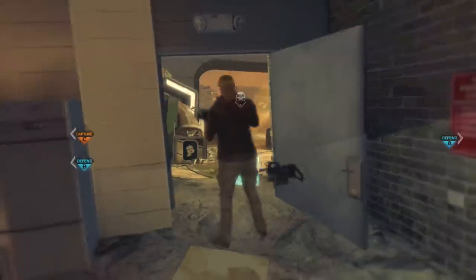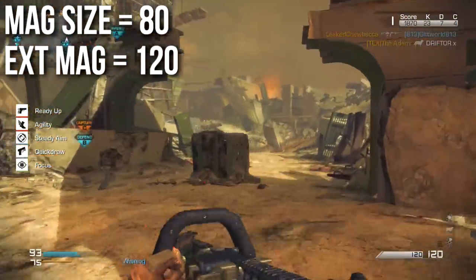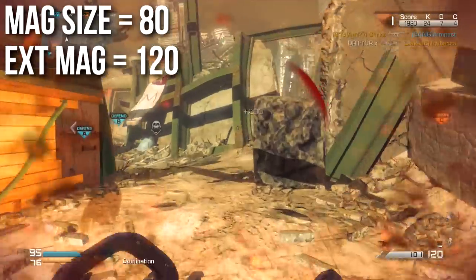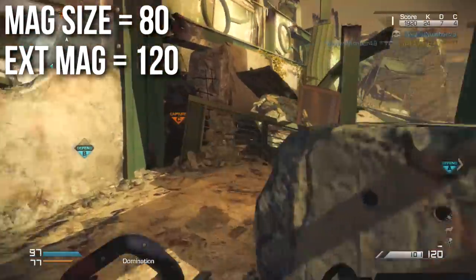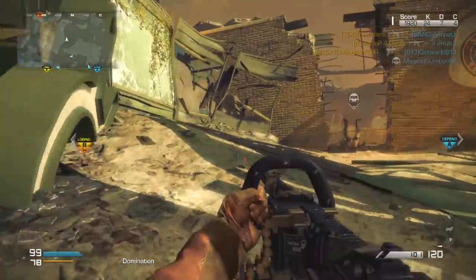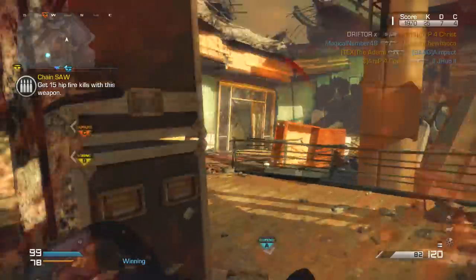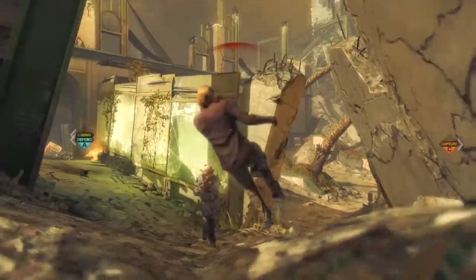The normal Chainsaw comes with 80 rounds in the magazine, which is a very high ammunition count — pretty normal for light machine guns, which are usually 50 to 100 rounds. When you put extended mags on it, you can carry 120 rounds — Rambo style. I'm not exactly sure where all those bullets go, but I highly recommend extended mags to cut back on how often you need to reload.